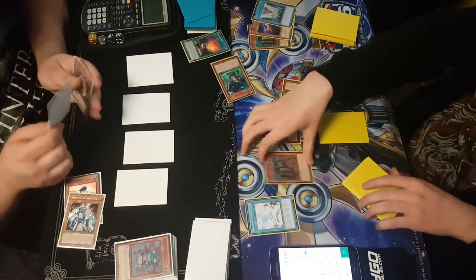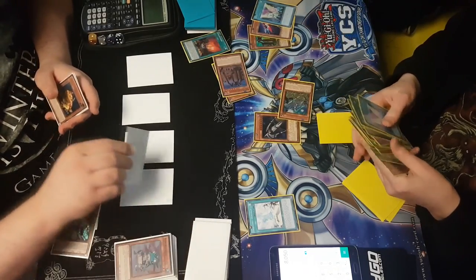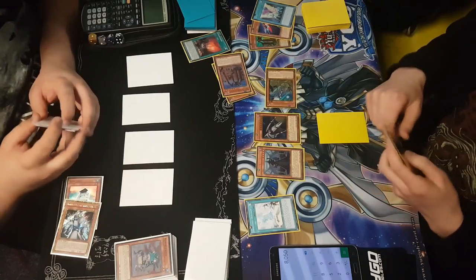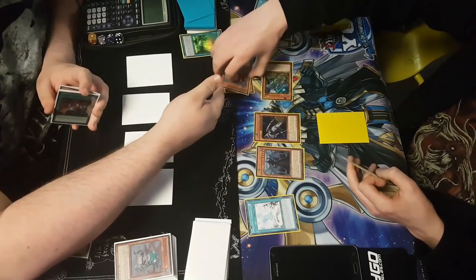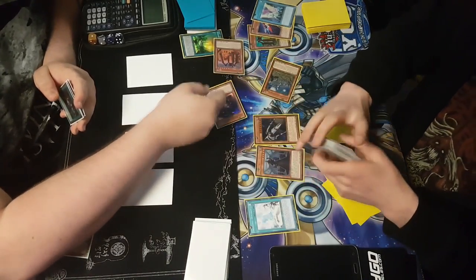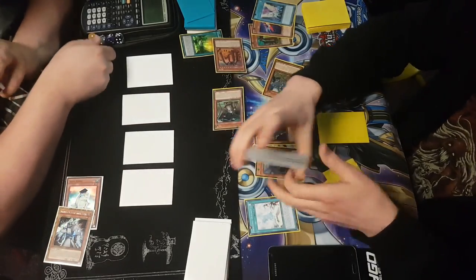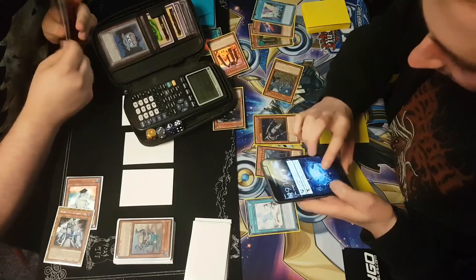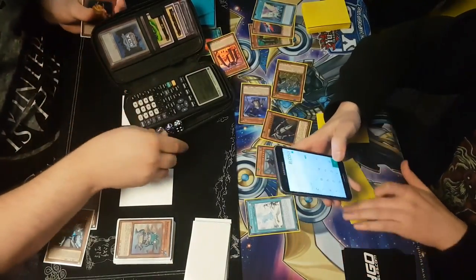Discrepancies in life points are so common. If you don't have pen and paper, don't be surprised if your opponent accidentally forgets an Instant Fusion payment, a Trick Clown, or a hundred here and there. It's your responsibility to track life at all times — if your opponent is the only one tracking, the judge will obviously side with them. A calculator isn't enough; keep a pen and paper and write down all damage exchanges. Keep your graveyard in order so you can rewind if there are problems. Ask your opponent what life they calculated after every major interaction.